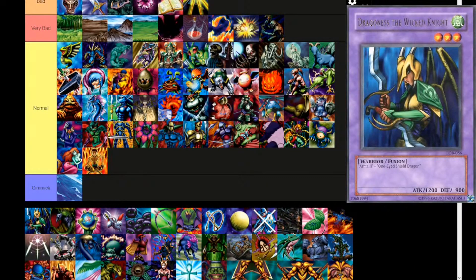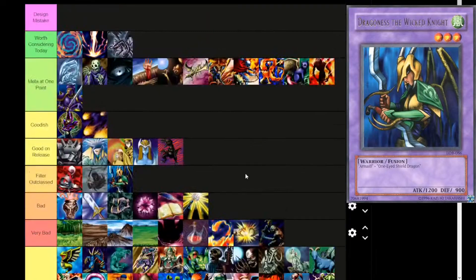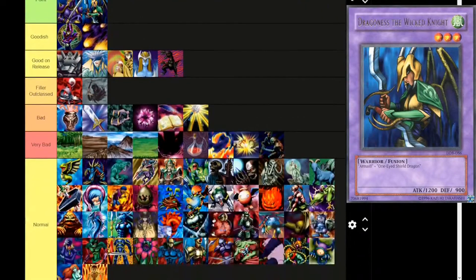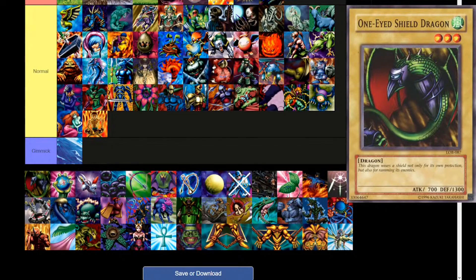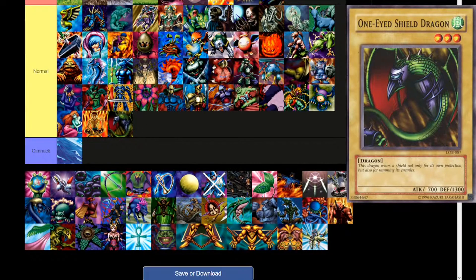Next up, Dragoness the Wicked Knight — Wind attribute, level 3, warrior fusion. Fusion materials: Armaél and One-Eyed Shield Dragon. 1200 attack, 900 defense. That technicality means Meta at One Point, and it's still got potential with Instant Fusion. The next card, One-Eyed Shield Dragon, does not have potential, but I just love the artwork because it's got the shield on its belly. 'This dragon wears a shield not only for its own protection, but also for ramming its enemies.' Wind attribute, level 3, dragon. 700 attack, 1300 defense. Normal tier.